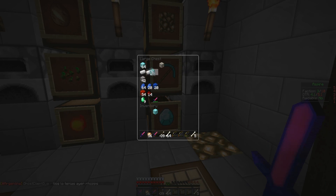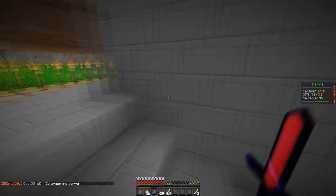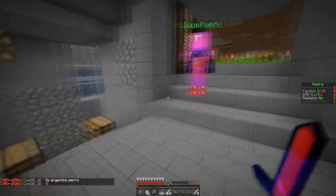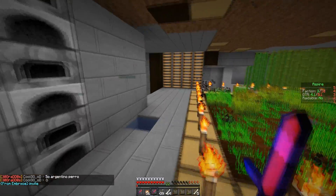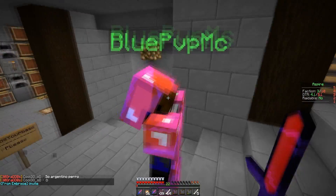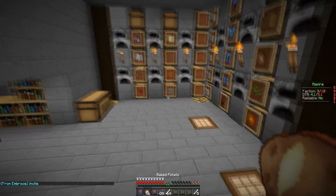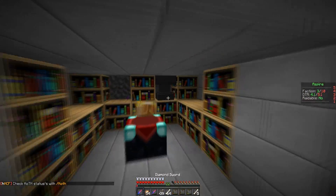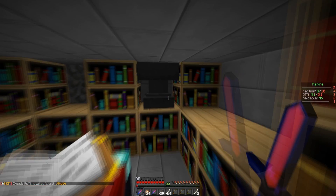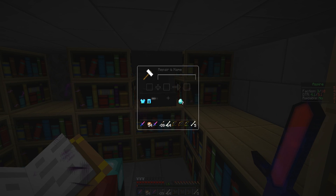All right guys, we're level 22 — I'm gonna quickly grab a few diamonds and then we're gonna look for an anvil. I don't think we have one unless I'm on the special side. Nope — oh yeah, we do have one in there. Here's an anvil, we're gonna repair this up. The boots are good, I'll get those full just because I got plenty of levels and it's so cheap to repair.